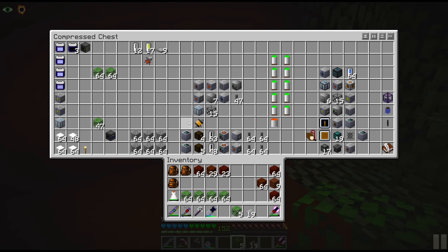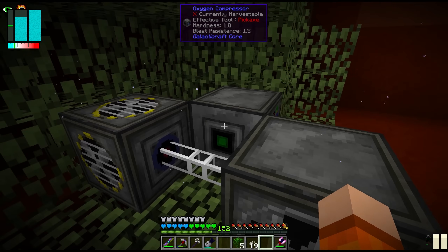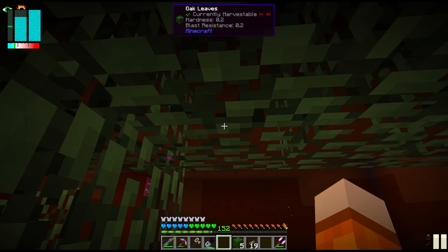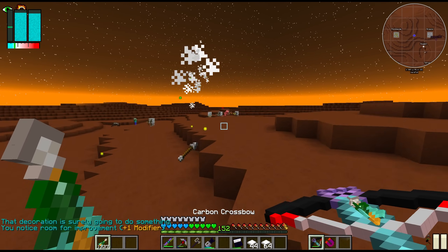We can also set up the oxygen compressor. Placed it the wrong way — that always happens. Other way — and now I'm trapped. After quite the time skip, look what we found: we are in the Mars dungeon. We're after the rocket schematic.